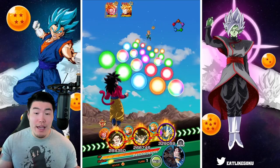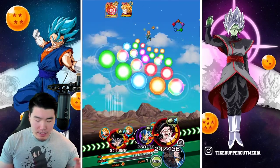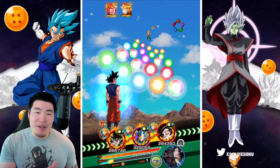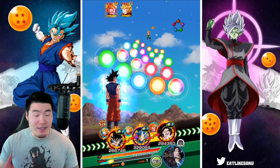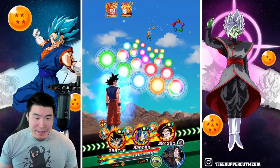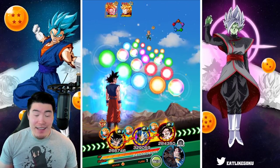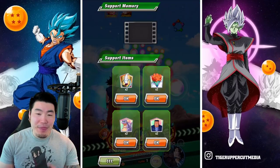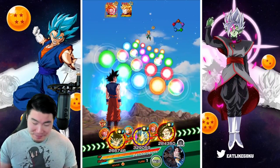So first rotation, we have the STR UI and also SSBE. Obviously it makes more sense to put the STR UI there since he has that 70% chance to dodge. But the SSB Vegeta would be more consistent with the damage reduction. So I'm not actually 100% sure what I want to do here. I think I'm going to risk it. But if UI Goku gets supered by Goten, that's going to be a really bad time. I'm going to trust him — it's probably not the best idea, but here we go.